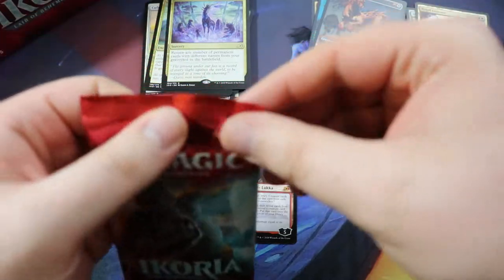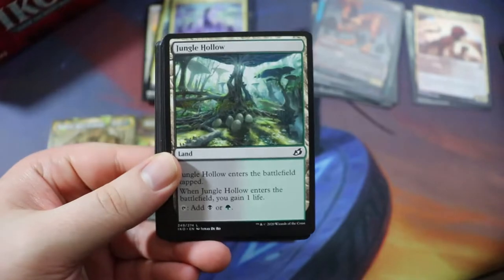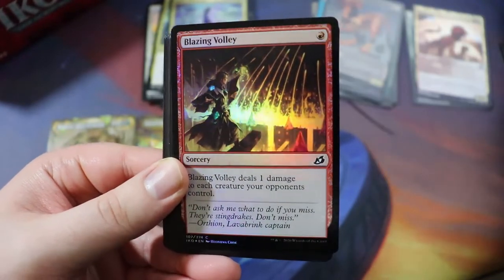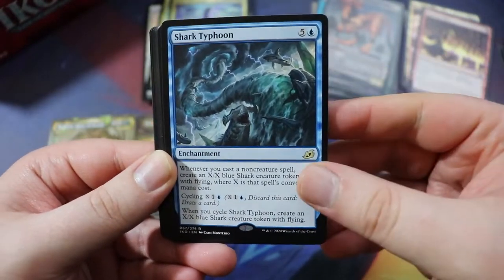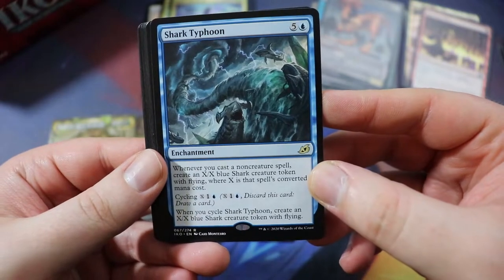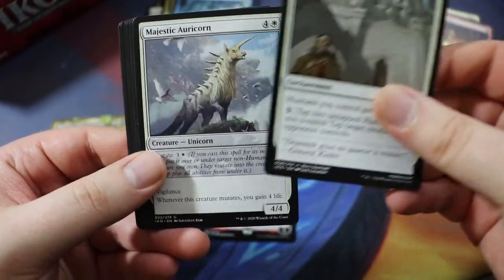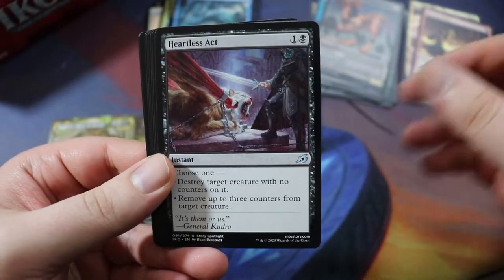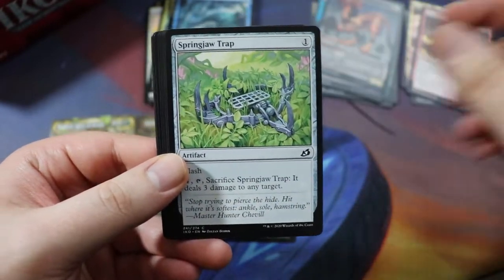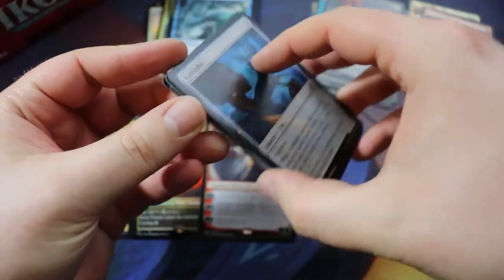We have a Majestic Auricorn, Heartless Act — definitely making the cut, really sweet card. Farfinder might also make the cut — little cute fox that looks like my chihuahua, about the same fluffiness. Lurrus of the Dream-Den — okay, I'm all in on Abzan now. This is a sweet Abzan box. Lurrus is a sweet card. I don't know if we can get him as a companion, but just in the deck he could be pretty sweet. We have a Ketria Crystal, Unbreakable Bond — probably also make it into the deck. Sonorous Howlbonder.